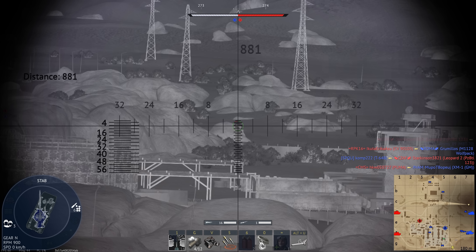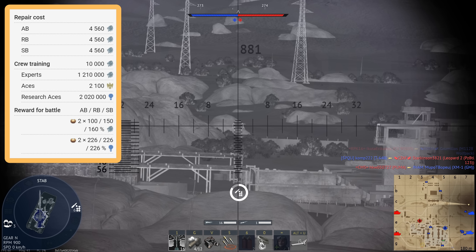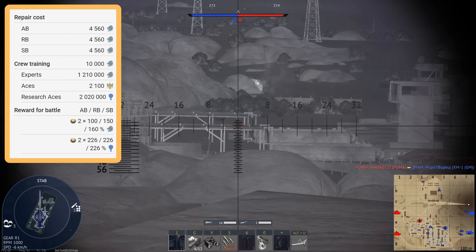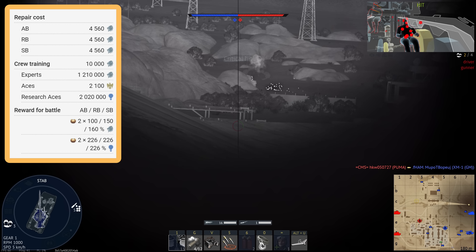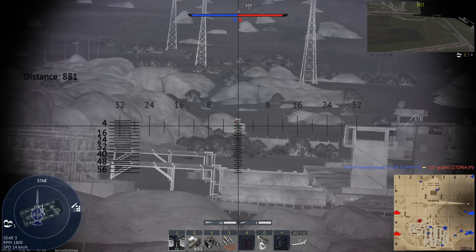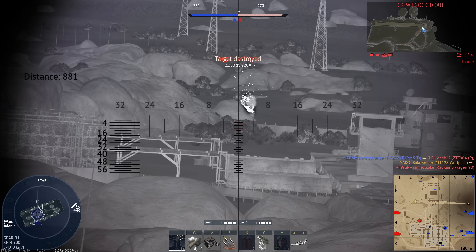The M1128 Wolfpack is a Rank 6 American Premium located at a battle rating of 9.0 in Arcade and 9.7 in Realistic and Sim. To purchase the tank you're going to have to fork out 9,090 Golden Eagles, making it one of the most expensive premiums currently in-game, at least for tanks. Supporting this vehicle in your lineup is pretty easy — only 10,000 Silver Lions, as it is a premium after all. But for expert and ace qualification, it's 1,210,000 Silver Lions for the expert and 2,100 Golden Eagles for the ace. So for 9,000 Golden Eagles, is it worth buying this M1128 cosplaying as a tree?